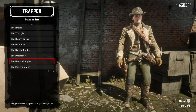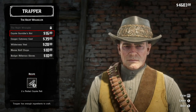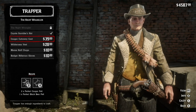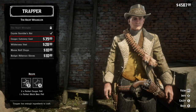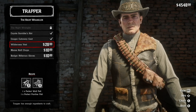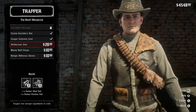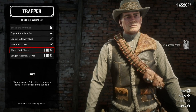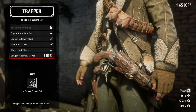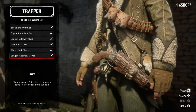Going into garment set and up to Night Wrangler — the coyote gambler's hat, the cougar cutaway coat, the wilderness vest, the moose half chaps, and the badger rifleman's gloves. You've got the entire Night Wrangler set. You've got to hunt for these items, but you can just buy this once you have the pelts.